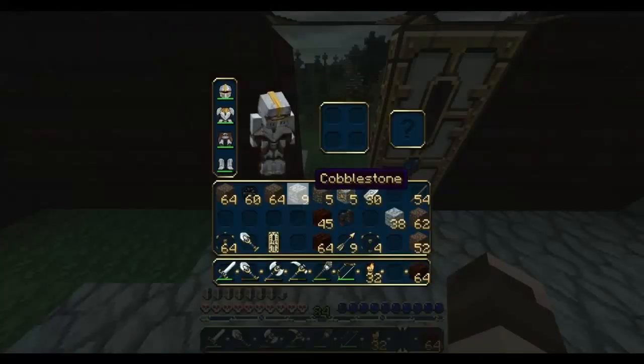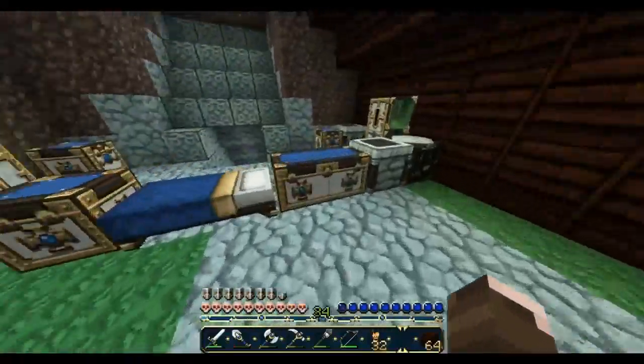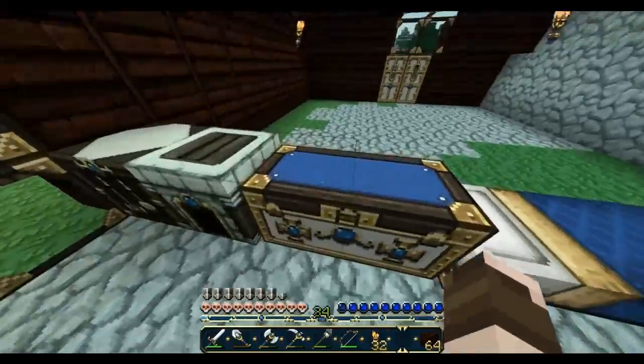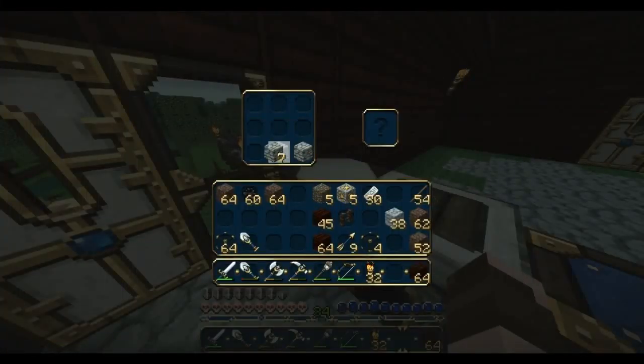One door here, one door here, one door here. And now I'm going to make a stone ground. How do you make a pressure plate? I completely forgot how to play.